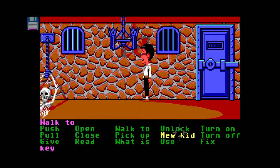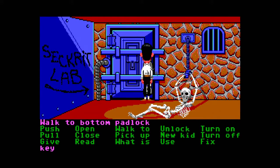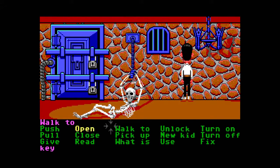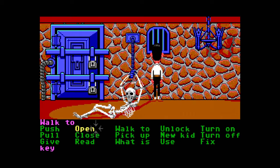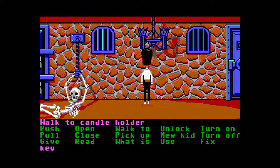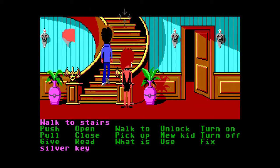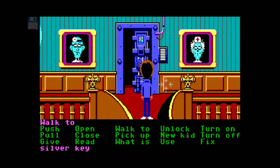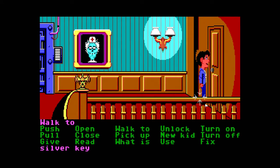We have to use Bernard to do that bit. Okay, new kid Bernard. There must be a way out of here. Maybe we need these keys, or maybe we can get out through the window - barred window. I don't think we can open it. Maybe we need these keys. Let's try going upstairs since we haven't been up there yet.